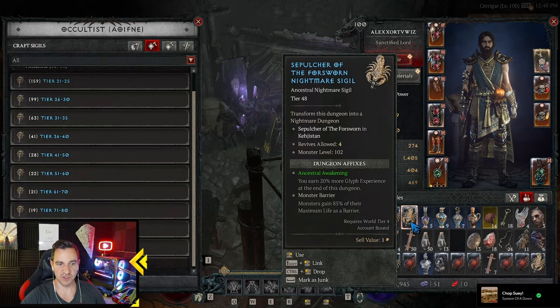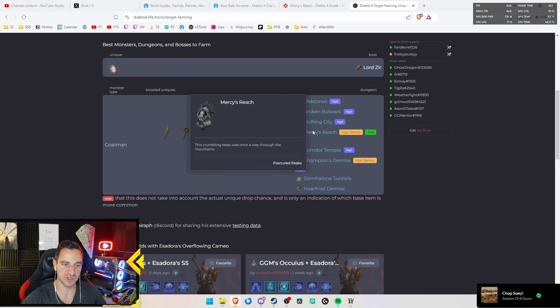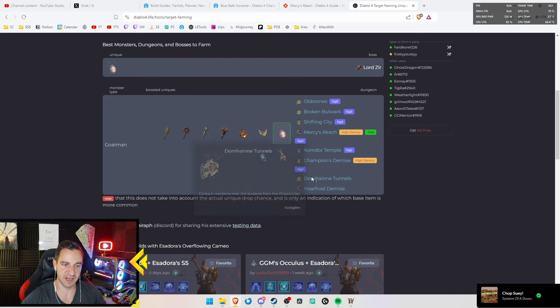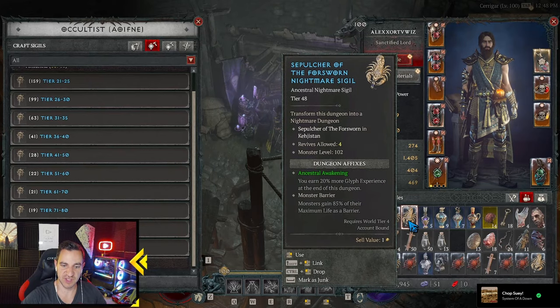You want to create a bunch of these. You can see on here - tier 48 for example - and then 'transform this dungeon to a nightmare dungeon,' and below that it says the name of the dungeon, in this case Sepulcher of the Forsworn in Ketchisdan. Here it should say the thing you need - old stones, broken bulwark, shifting city, mercy's reach, Kumdor Temple, Champion's Demise, Domhain Tunnels, or Hoarfrost Demise. It has to say any of these.